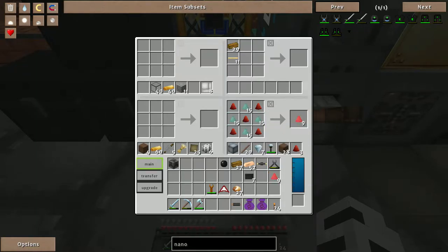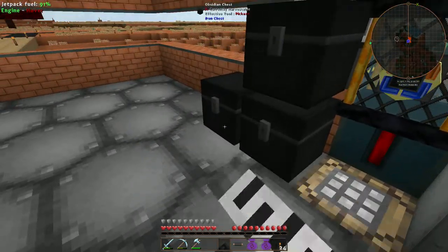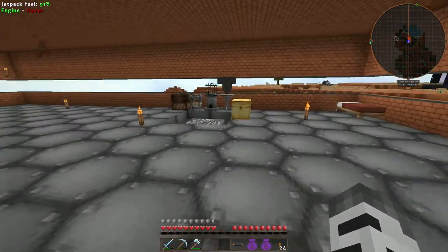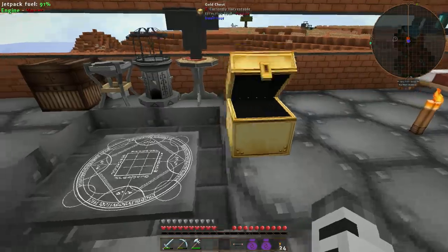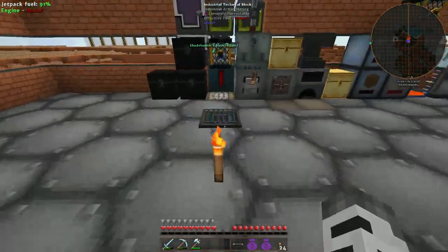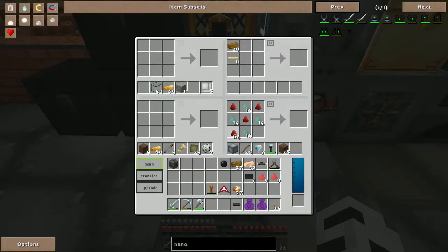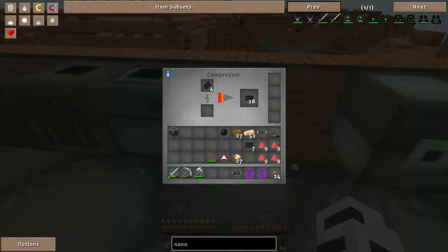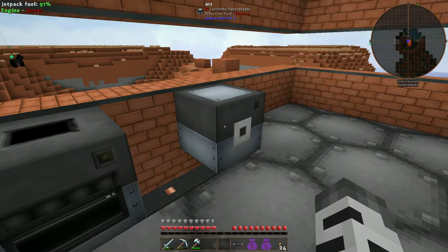I'll need a good amount of energy crystals. Let me grab some redstone. Okay, at least four of those suckers. We should have our raw carbon fiber mesh — it's going slow because all the energy is being sucked out and put into the MFE.